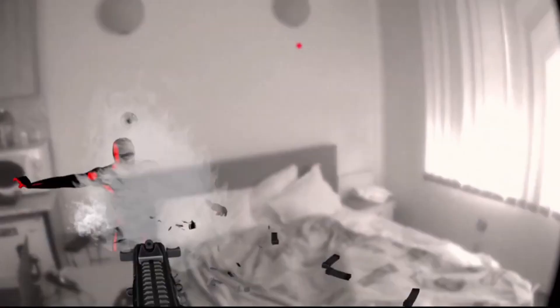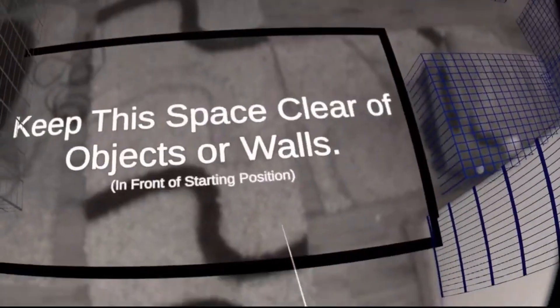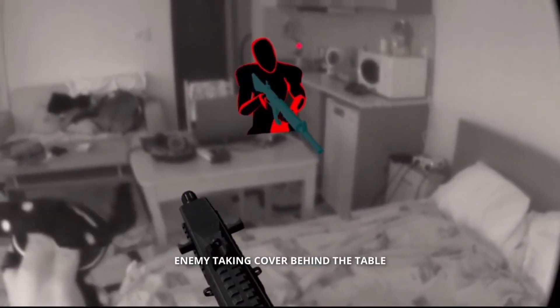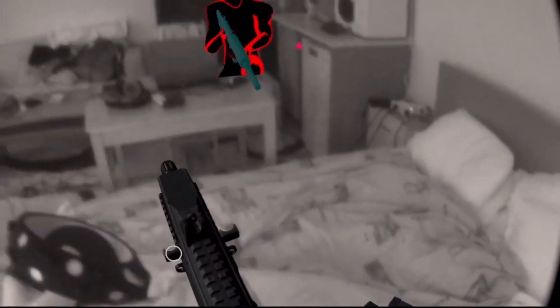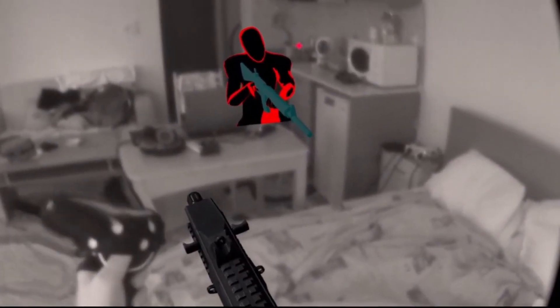In this game, enemies can fall on the bed and they can even take cover behind real objects — like an enemy just hiding behind the table. So yeah, bring horror to your own home in this Mixed Reality pass-through game for Meta Quest 2.